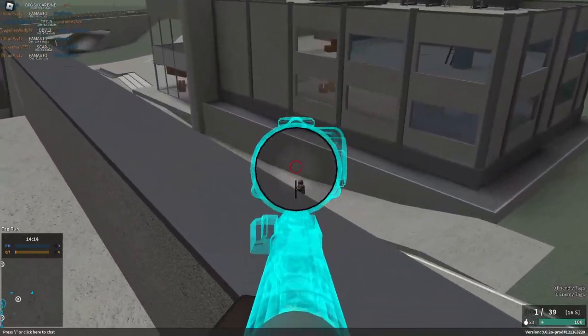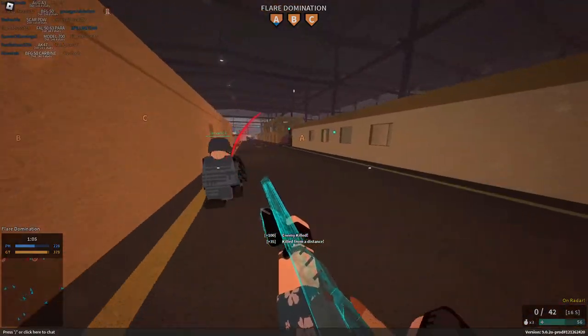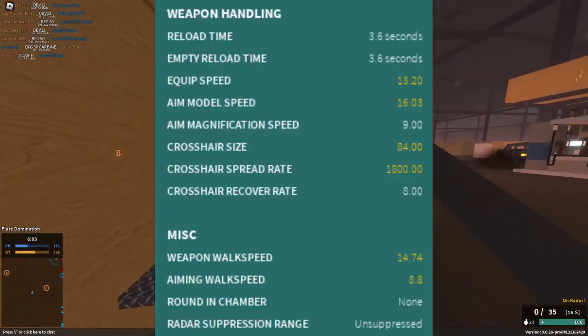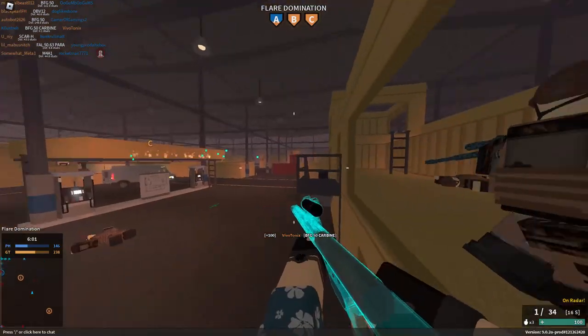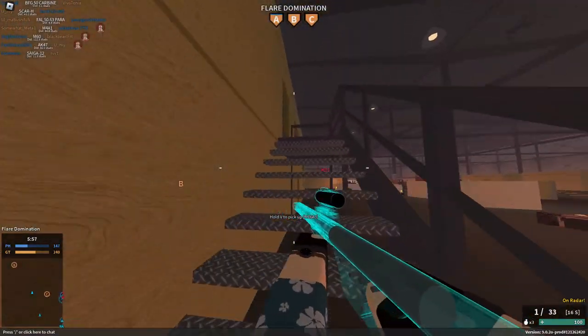This sniper blurs the line between cover and concealment while offering zero scope sway due to the low power optic, and provides a comfortable walk speed of 14.74, making it faster than your average sweaty loser build like the M16A3, while also having faster ADS and equip speeds.